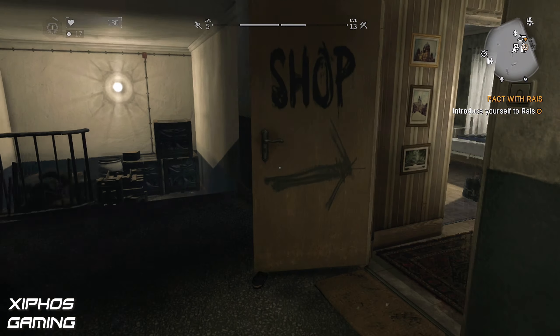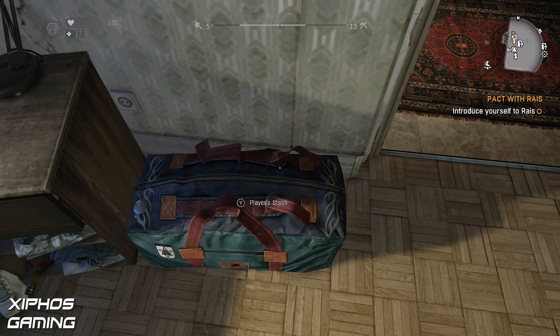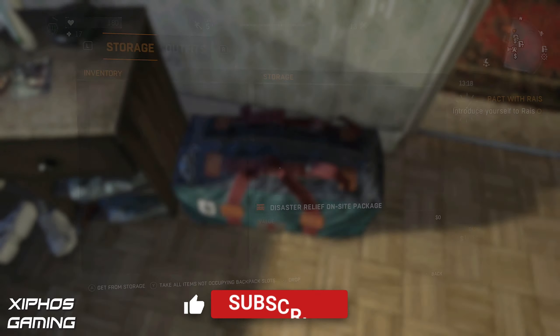What's up guys. I was asked to show the Dying Light duplication glitch using the Disaster Relief On-Site Packages, and I thought I would do that.